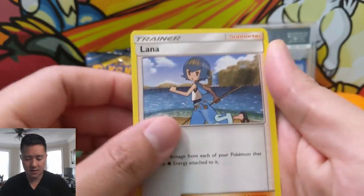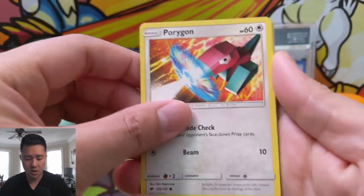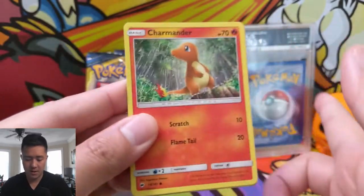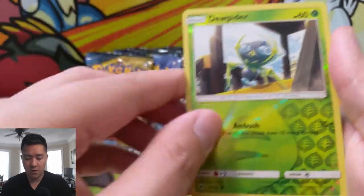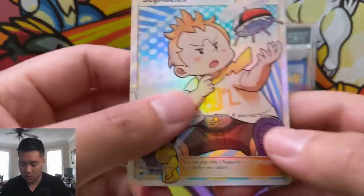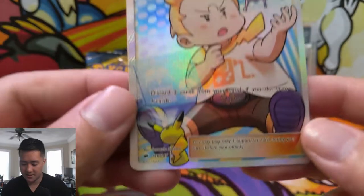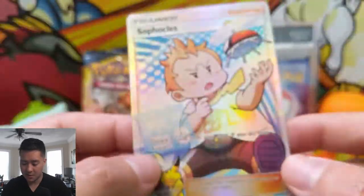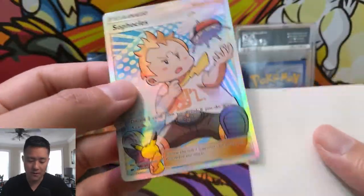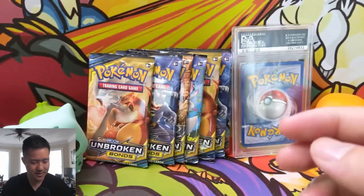We have a Lana pack. Let's see if we can start things off with a bang. We have a Gloom, Caterpie, Porygon, Sawk, Oddish, Charmander, Dewpider for the reverse, and then — ooh, Sophocles! A full art supporter! Very nice. He lets you discard two cards from your hand; if you do, draw four cards. I like how there's a little Pikachu toy in there. Full art supporter right off the bat — this is a very strong opening!